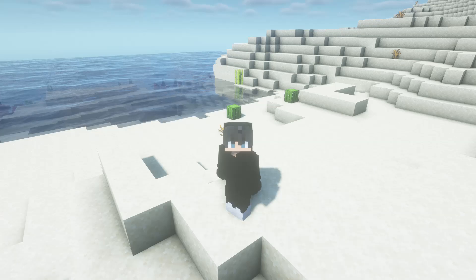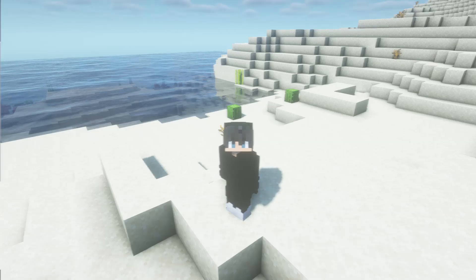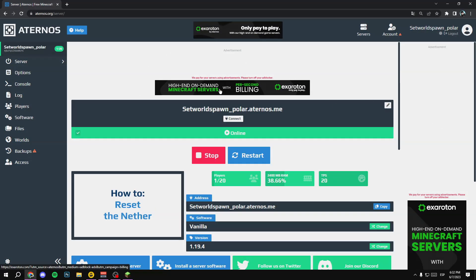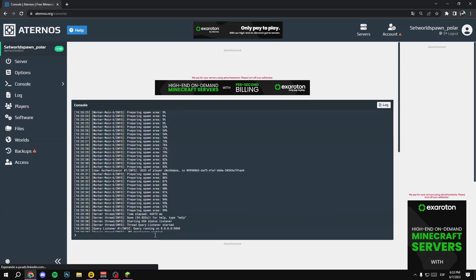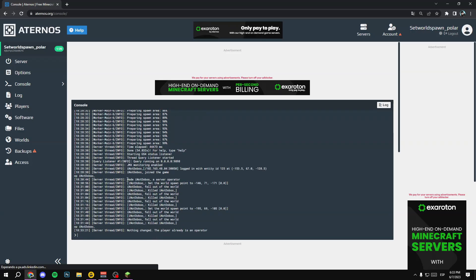First, you need to go to your Aternos website. Once in your Aternos website, select the console option. In the console, write 'op' followed by a space and your username. In my case it's 'i not double'. You will see something like 'i not double is a server operator'. Nice.